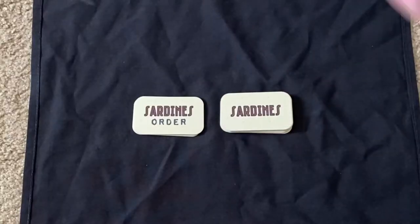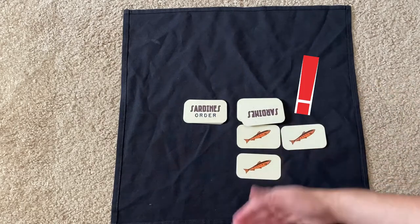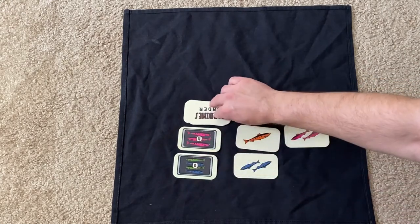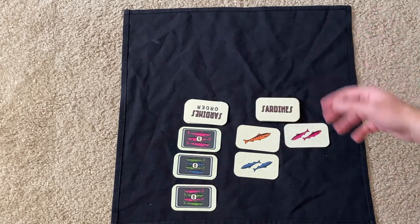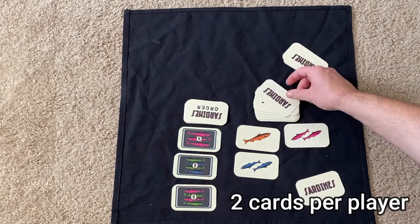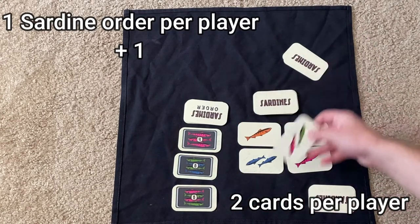Inside the box you'll find two types of cards: the Sardine orders and the Sardines themselves, consisting of different colors. For this experience we'll be doing a two-player game. Each player starts with two Sardine cards, then you want a Sardine order out per player plus one, and five Sardines out on the field at all times.